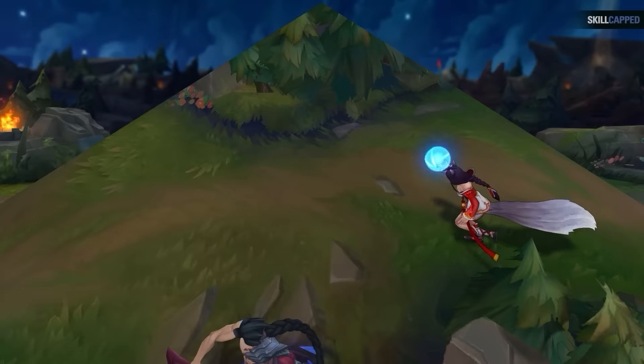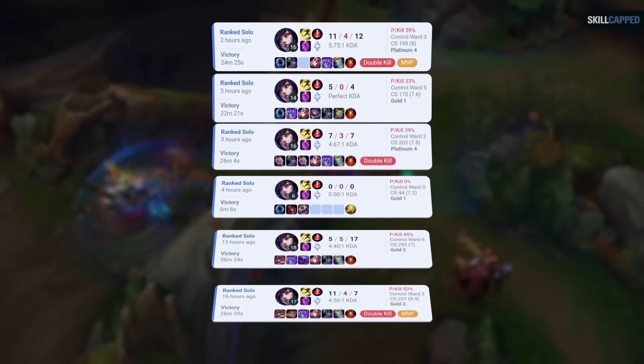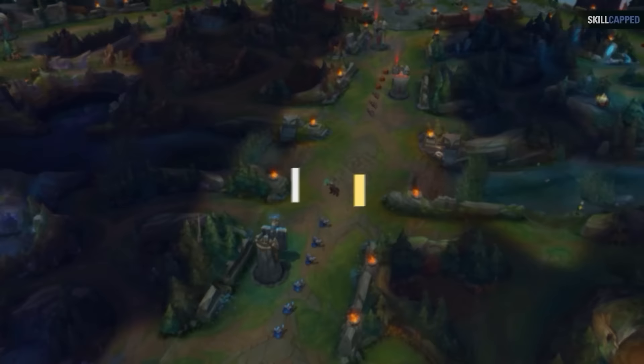I wasn't allowed to just spam games and cherry pick the ones where it worked. All the replays in this guide were from the first 6 games I played. This was to make sure that what you're about to learn is not only consistently effective, but also easy to execute without spending hundreds of games to master. Spoiler alert: I won every game, this ward is overpowered, and Faker is a god.